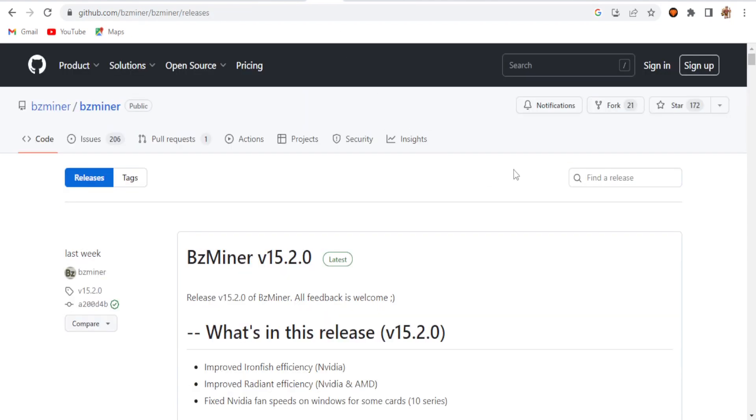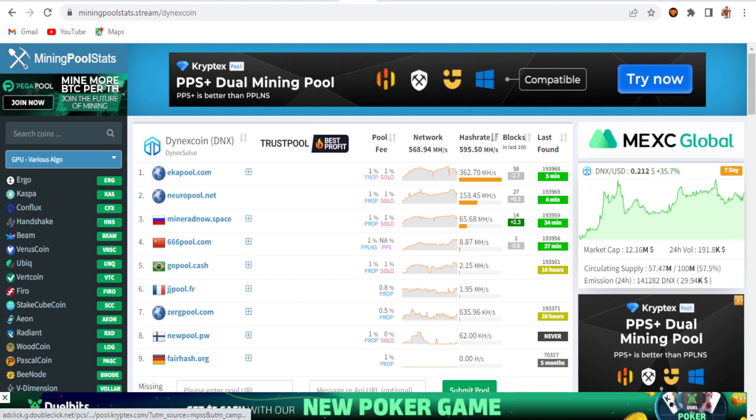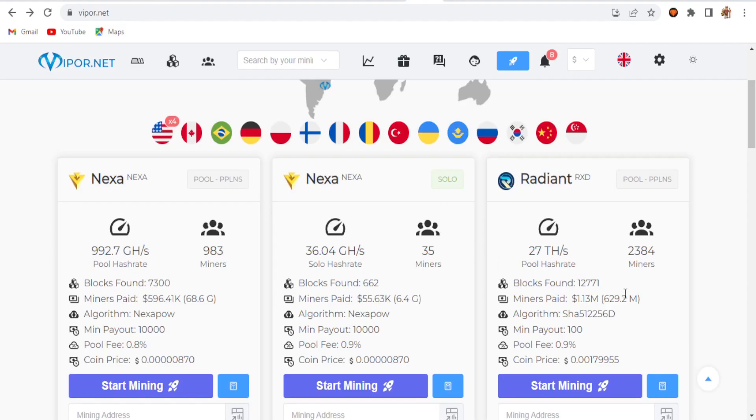For Radiant, I'm using BZ Miner, because with BZ Miner you get the maximum hash rate for Radiant. For the mining pool, I'm going to use ekopool for Dynex — specifically sg.ekopool.com. Previously I was using us.ekopool.com but there were some issues. For Radiant, I'm using viper.net.